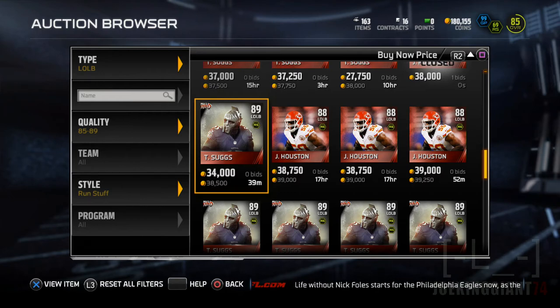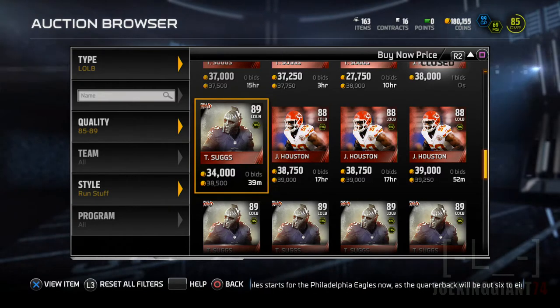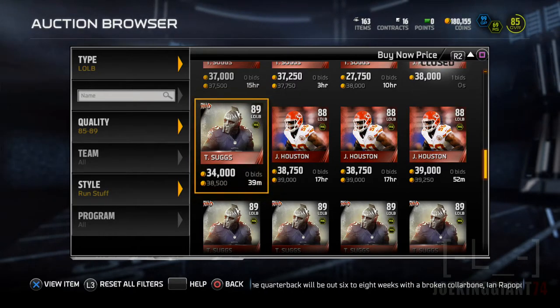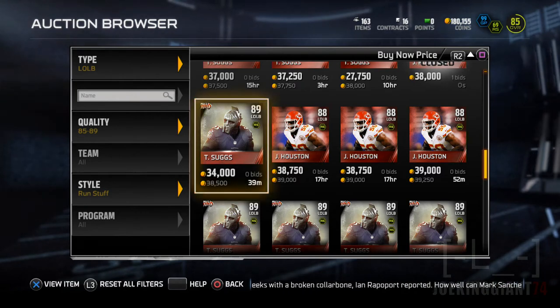What's up, my crazy subscribers? This is JokeenJohnson24 here bringing you guys more Madden 15 Ultimate Team. Today we are going to be comparing two more linebackers from the Madden Ultimate Team game mode — the Most Feared edition of Terrell Suggs versus Justin Houston from the Kansas City Chiefs at 88 overall.